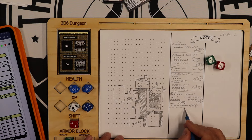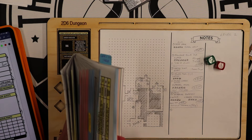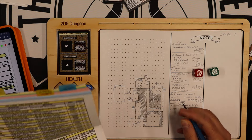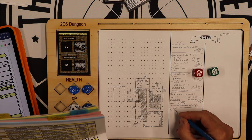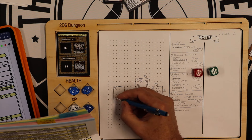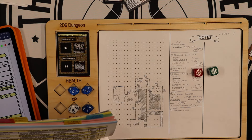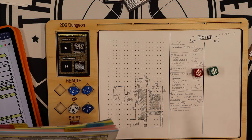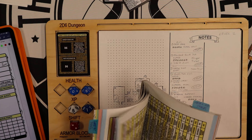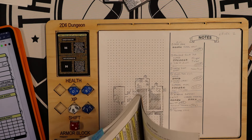Room number 6 — I roll on page 43, getting a 5, 3. That's a Holding Cell. This dungeon is full of pens and holding cells! Part of the room has been sectioned off with wooden bars to create a cell. I roll a d6 — on a 1 to 4, there is a prisoner. There is a prisoner, so I roll on E and P1, which is on page 34.